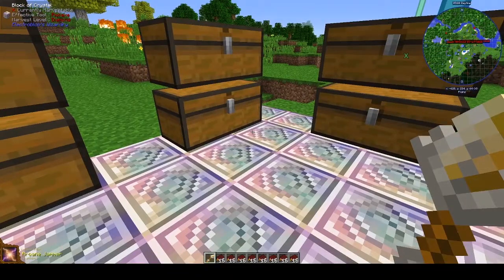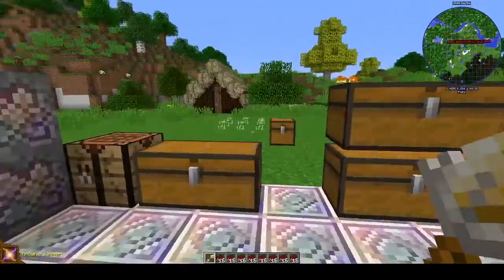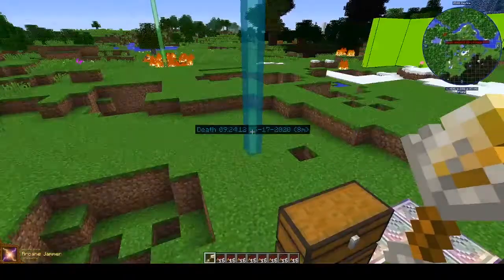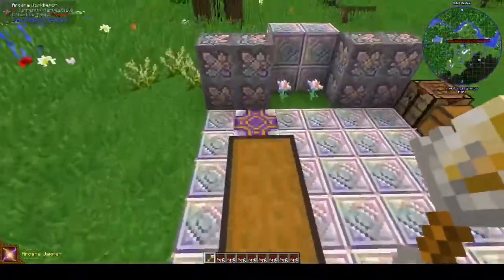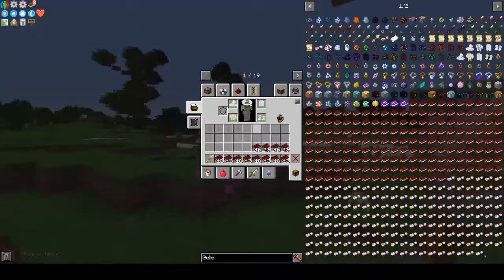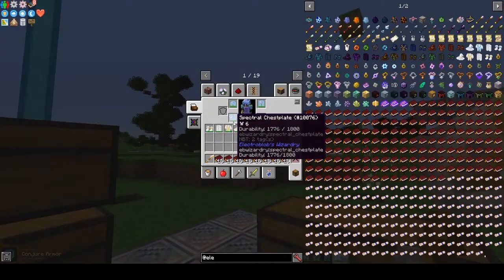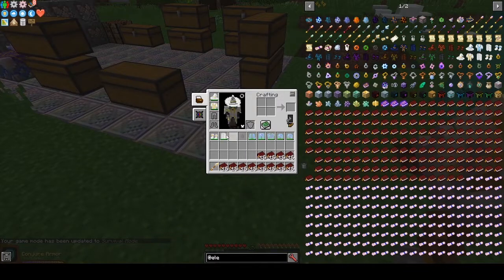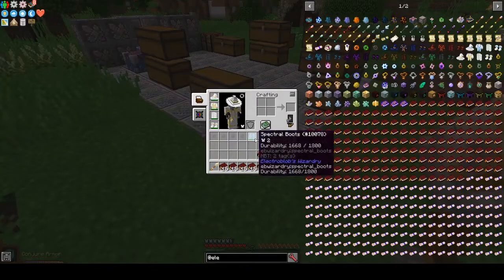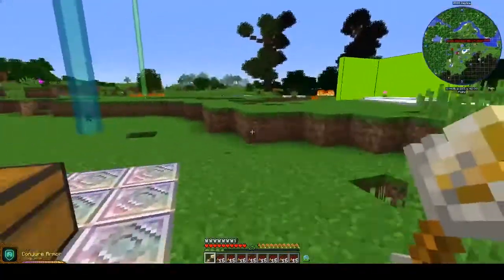Next is Arcane Jammer — it prevents the target from using magic for 15 seconds. I just found a very good advantage for our upcoming battle episode, where me and a few friends are going to battle it out with different spells and different rules — that's going to be pretty sick. Then we have Conjure Armor — take the armor off — and we just get full spectral armor. It's like iron armor. You can keep it in your inventory while it's going.